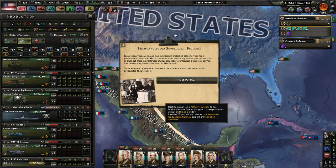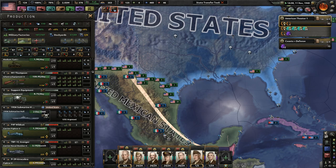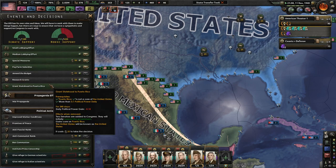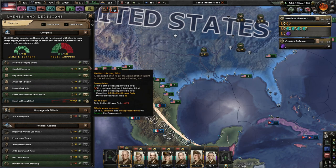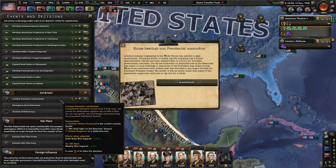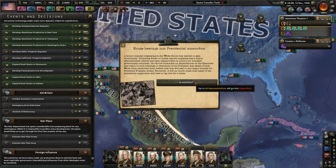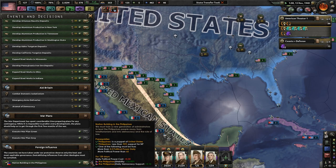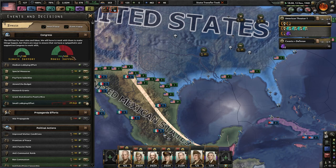We need more guns - it looks like we've deployed maybe a few more soldiers. Senator votes for a government proposal. All I can say is that we need a lot more house support - a ton more house support. I'm still waiting for Great Britain to do combat domestic isolationism, and we lost another 40 representatives. Now we have no more support of the house. Typical.